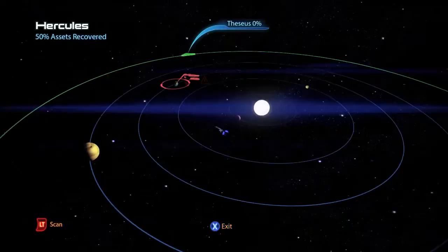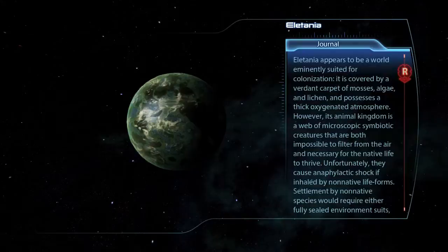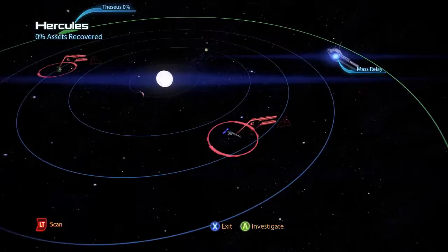In the second system, Hercules, you'll find on the planet Elatania a war asset of interferometric array for 45 asset points, and wreckage containing 370 units of fuel.